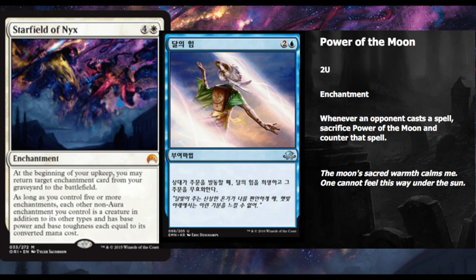Do you guys like this combo? Are some of you going to play it? I think it's nice because it's affordable — both Starfield of Nyx and Power of the Moon will be extremely cheap. Blue-white as a build has traditionally been very good, so we will see. I definitely like the fact that the synergy exists. I wish it would be around a little longer to brew with more cards, but I'm really happy to see this combo.